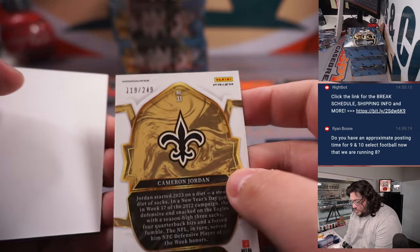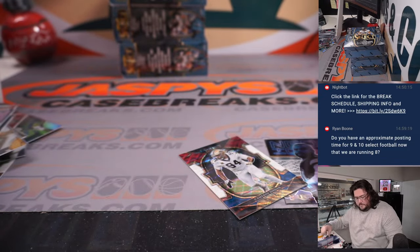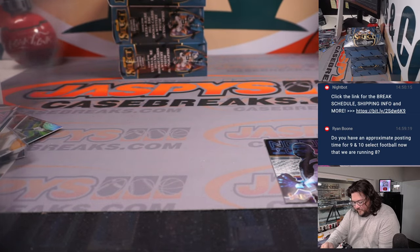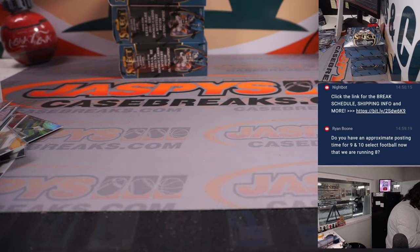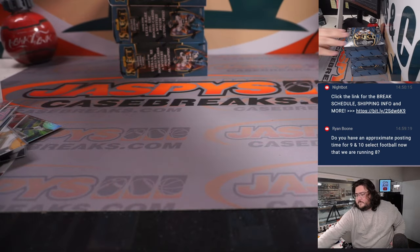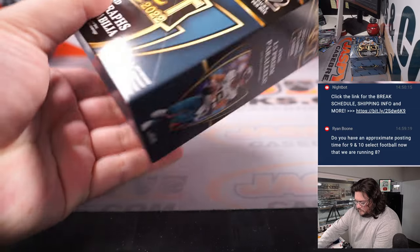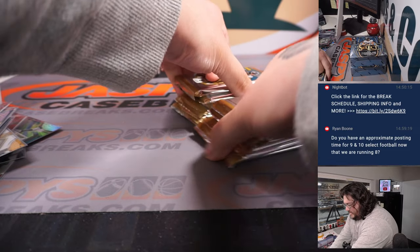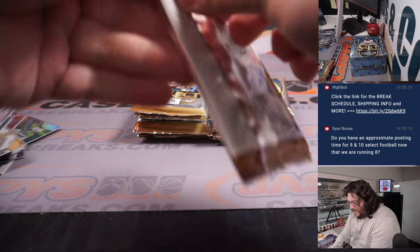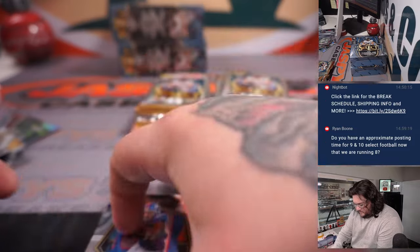One more tri-color — Cam Jordan, 119 out of 249, one more for Chris Butler and the Saints. All right, first half of this break done. Box four here.